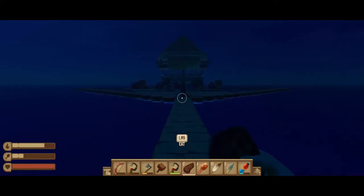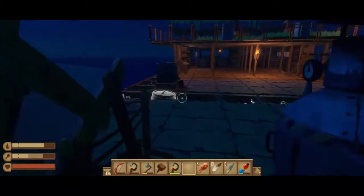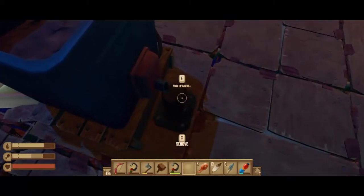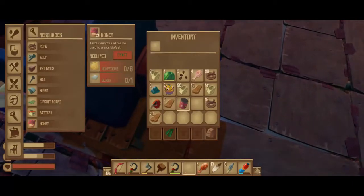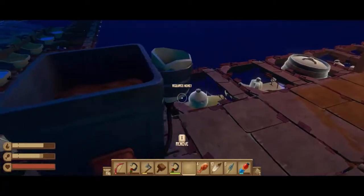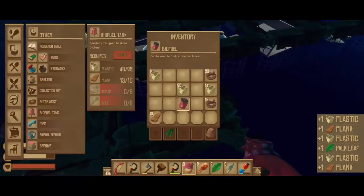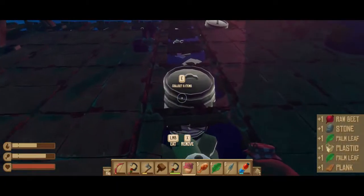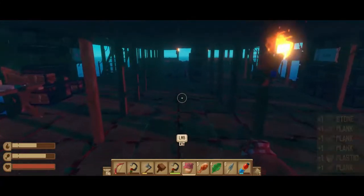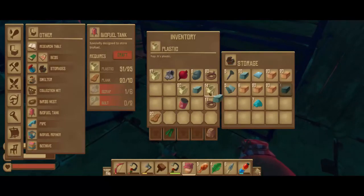The other thing we're going to do is make sure we have the biofuel situation taken care of. Pick up biofuel - one can be used to fuel certain machines. I wonder how much one canister actually fills. A biofuel tank needs plastic, plank, scrap six, two bolts. Alright, now we got the planks. No bolts - well, look, you make bolts out of these.